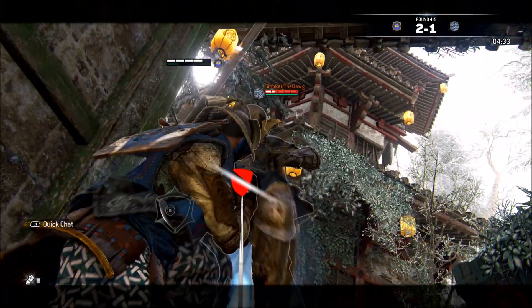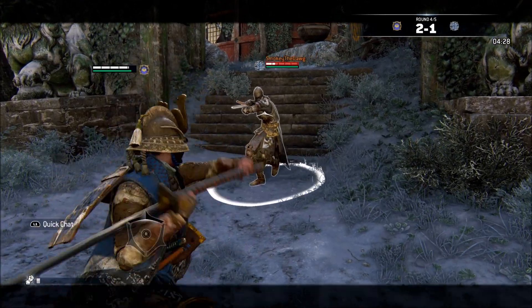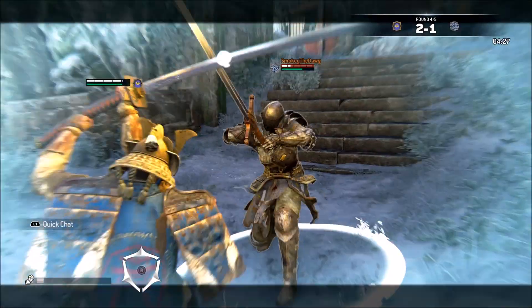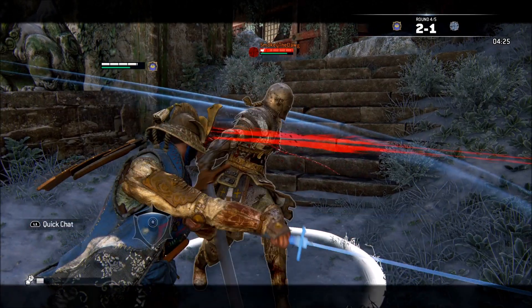On the next attempt, they are prepared to do the guard break and they successfully do so. And on the third attempt, once the guard break is now established and in their mind, they fall for a simple dash for light attack. This is kind of the layers upon layers of the mix-up.